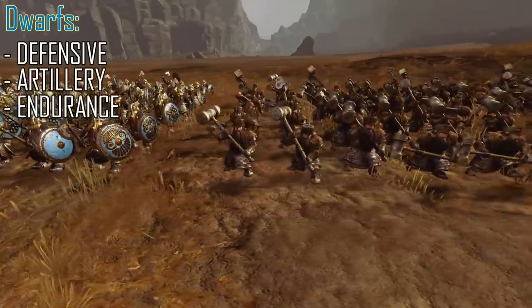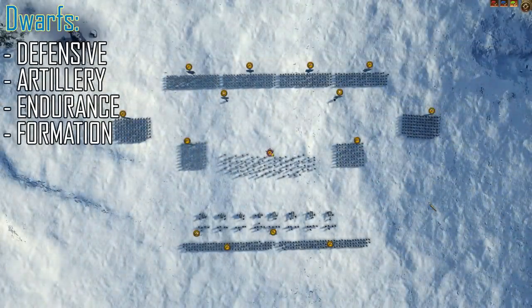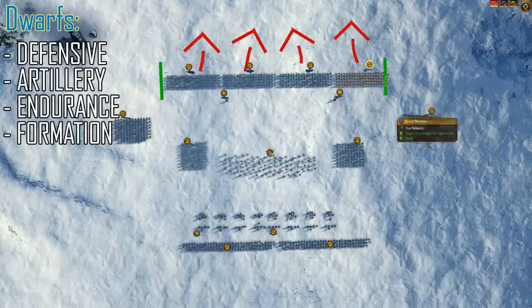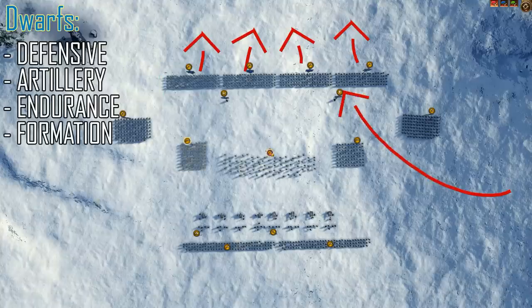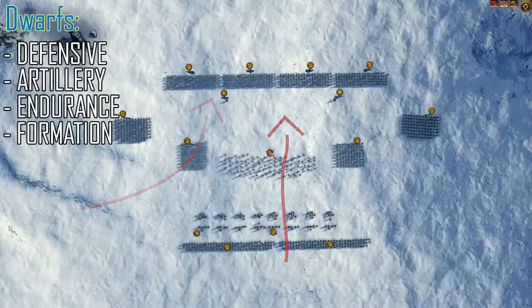Maintaining order and minimizing damage done to the Dwarves is key. That means formation is extra important. Like any army, your front line is very important — it's there to move up on the enemy and provide the majority of the killing power. You do need to protect the flanks though, because the enemy is looking to smash into the back of that line with infantry, cavalry, or anything else. Because outlasting the enemy is what the Dwarves are trying to do, you need to protect that front line with everything you have available.